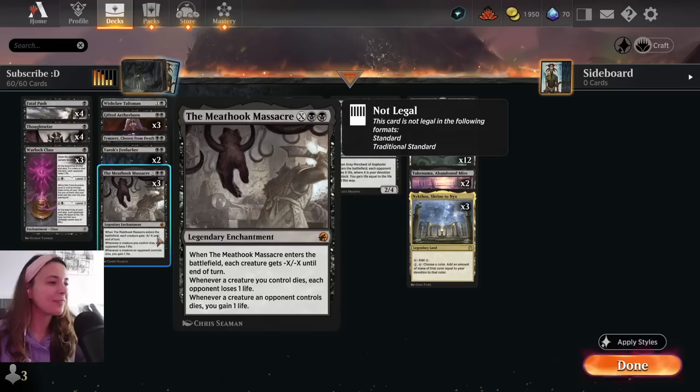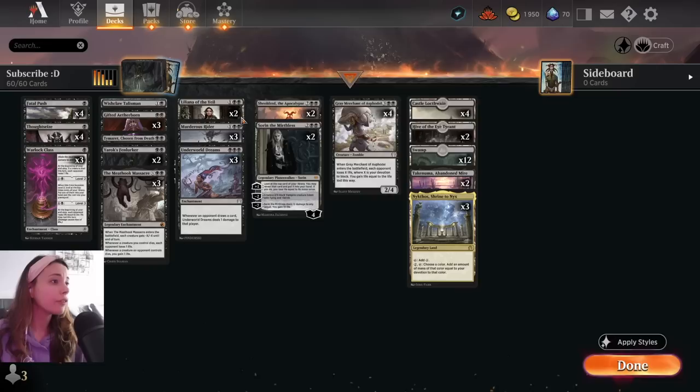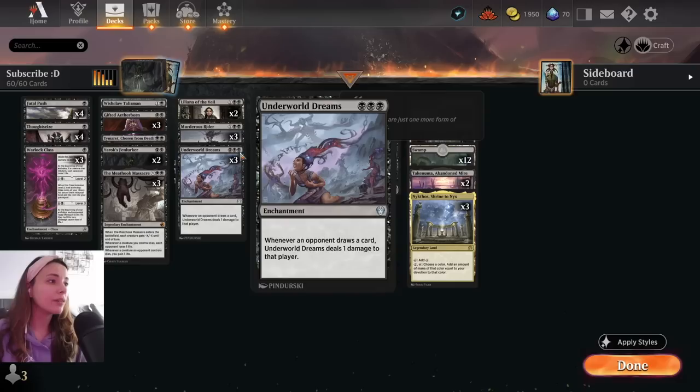We have three Mithril-Coat Massacre, and this is a permanent which is kind of nasty — this card is really good. Whenever it enters the battlefield, each creature gets -X/-X until end of turn. Whenever a creature you control dies, each opponent loses one life. Whenever a creature an opponent controls dies, you gain one life.